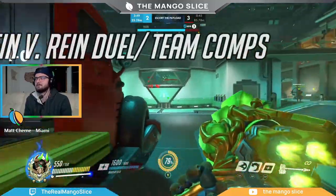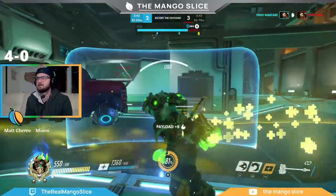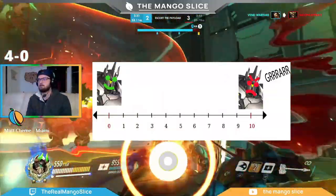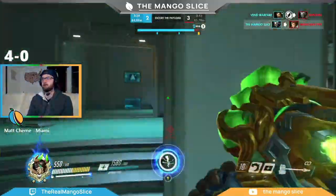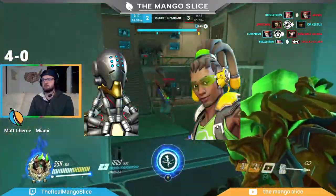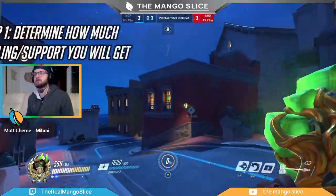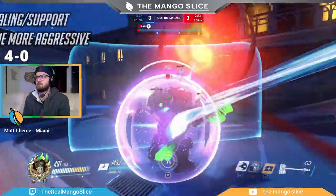Let's move on to the final section: how to win the Rein v Rein duel and team comps. I've combined these two subjects because your team's and the enemy team's composition will largely impact how you approach the Rein v Rein duel. Picture a spectrum with maximum aggression Reinhardt on one side and maximum passive Reinhardt on the other. You need to understand how the other characters on your team influence where your playstyle falls on that spectrum. It's going to be really hard to go maximum aggression if your healers can't keep up with the enemy Rein's healers — you need a lot of healing and support to be really aggressive with Reinhardt.